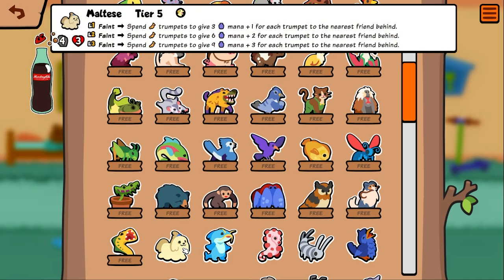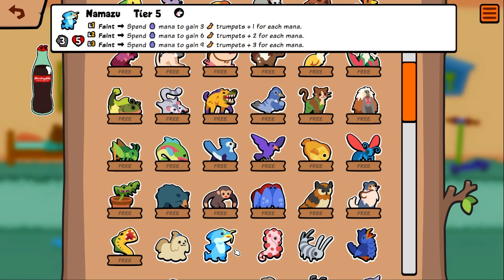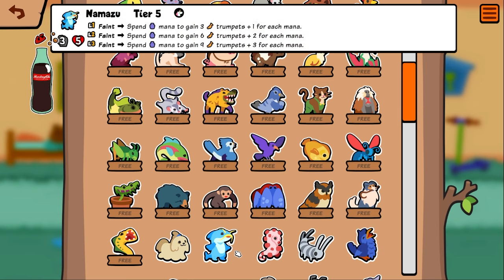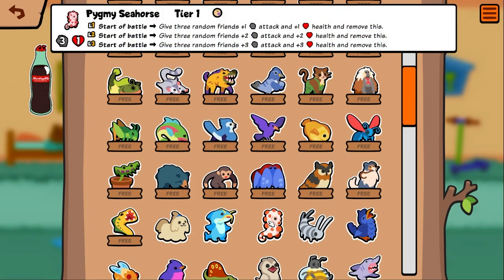The maltese and the namazoo are basically converters — this one spins trumpets to give mana, the other spins mana to get trumpets. Pretty cool. Pygmy seahorse — start of battle, give three friends one one health and remove this. So he just blinks out of existence and gives stats to everybody. That seems okay early game — he's a tier one after all.